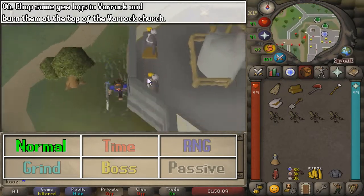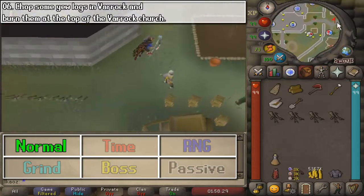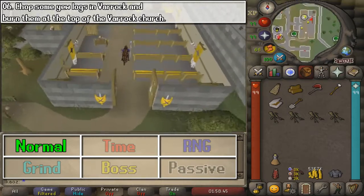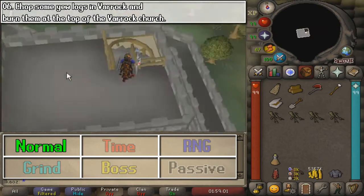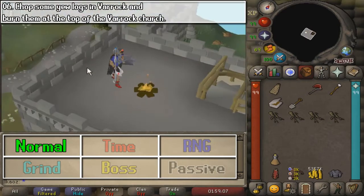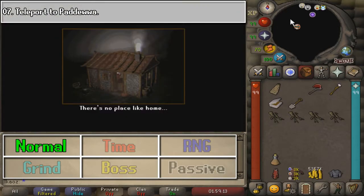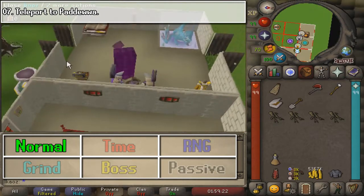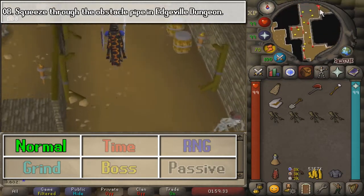Go ahead and climb all the way to the top of the church and light your yew logs — that is going to be pretty much it for that task. Next, we are going to teleport to Paddewwa, for which you need your ancient spellbook, and just go ahead and cast the teleport.